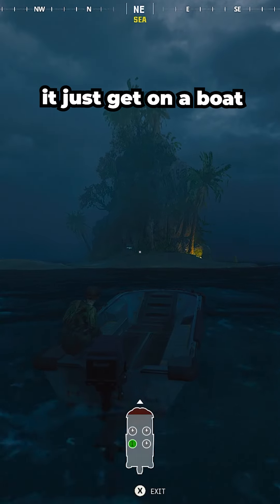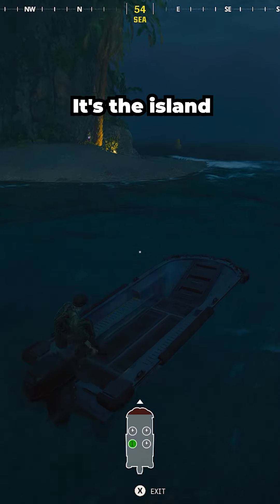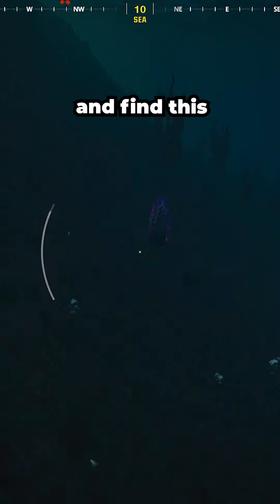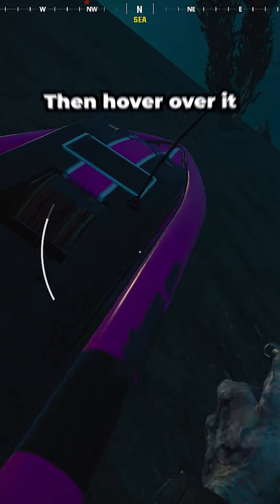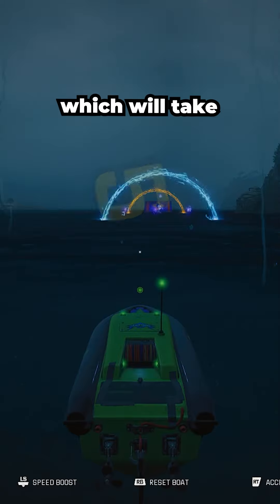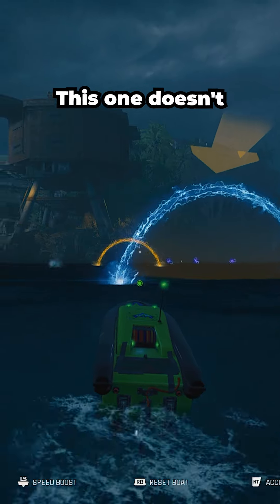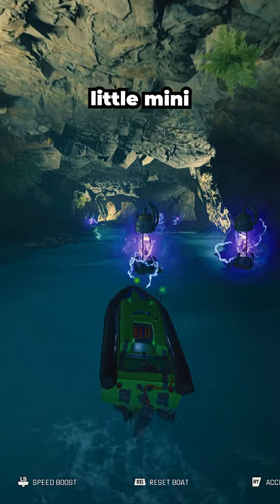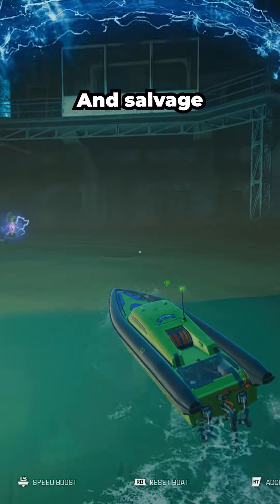To do the boat race easter egg, just get on a boat and go to the island here — it's the island on the east side of the map. Head to the right of that island, jump into the water and find this little remote control boat at the bottom, then hover over it and interact with it, which will take you into the boat racing easter egg. This one doesn't give you the craziest rewards compared to some of the others, but it is a fun little mini mode that gives you some more points and salvage.